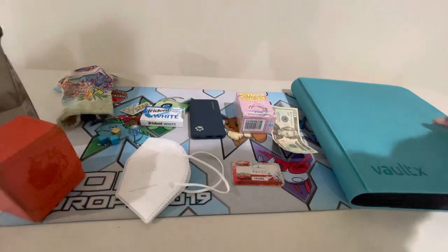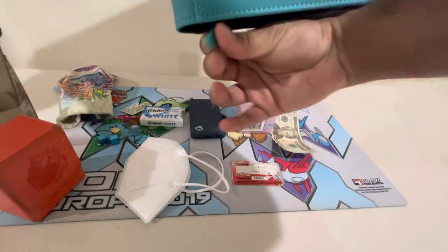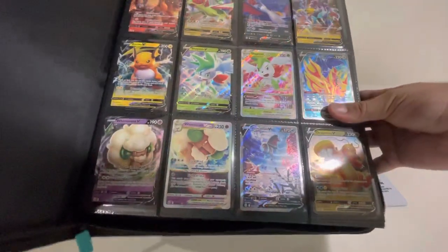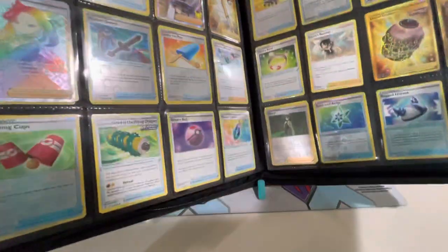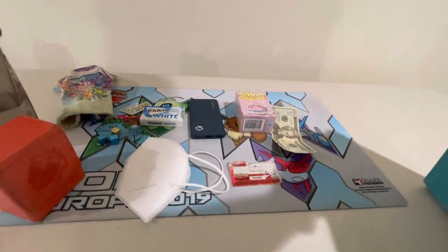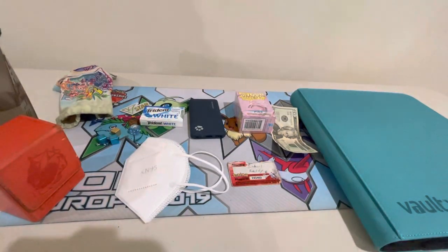Last but not least is my trade binder slash staples binder that I always have. I keep all these cards in here in case I want to trade or make sure I have all the cards I need. If I need to make last-minute card switches or decisions, I have everything ready to go. I also have a section for trades, buying, and selling. Always have a binder or box to hold your cards — you don't want to travel around with cards loose in the bottom of your backpack.